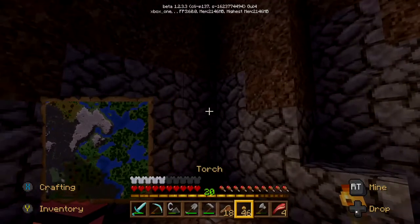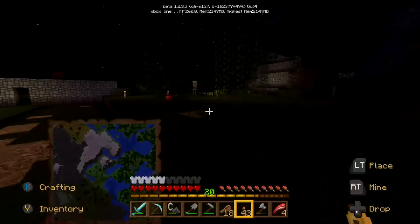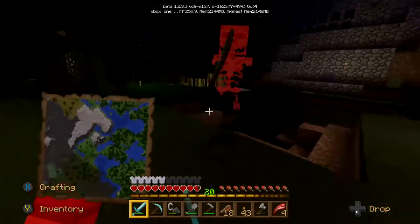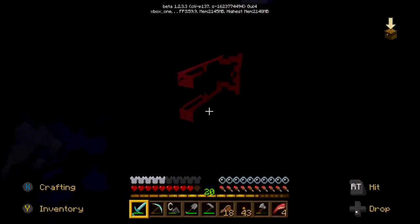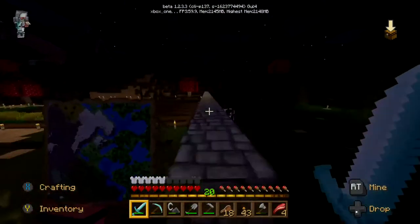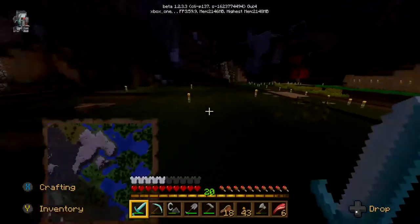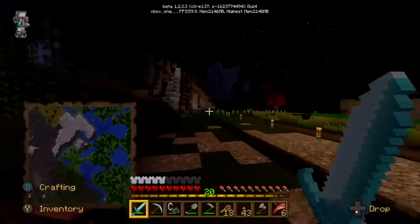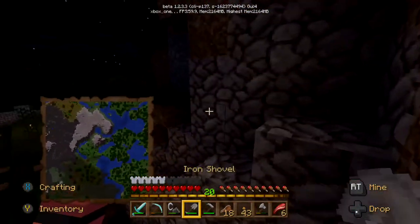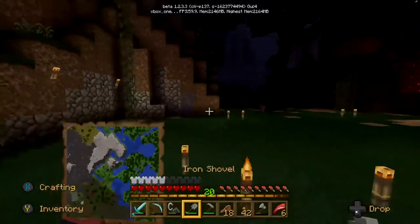We'll just put a torch around here — it's a little bit dark over there. An apple! An apple a day keeps a creeper away — in this case probably doesn't, that's an urban myth. It makes you think about urban myths of Minecraft, you know, like does Herobrine exist? I've never seen him. People are saying they see UFOs in Minecraft — that would be spooky. Somebody's going to build a redstone one now, I'm sure it's probably already been done.